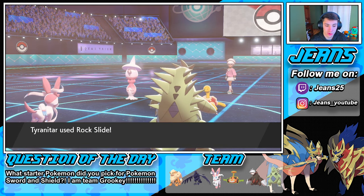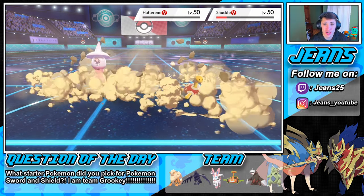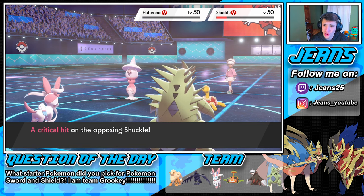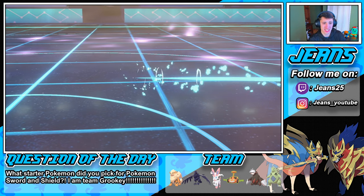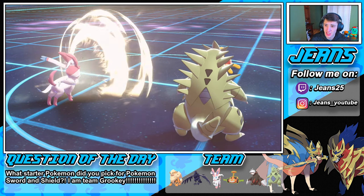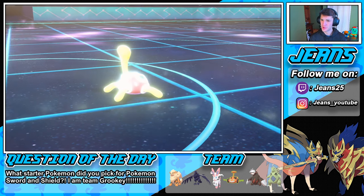We can actually do some work here. Rock Slide comes out, takes out Hatterene — but doesn't work on Shuckle. Oh, a critical hit on Shuckle — that's what we'd like to see! Hopefully the toxic doesn't take us out, and Hyper Voice should be able to take out Shuckle. Take him out — yes! And the Throat Spray activates!